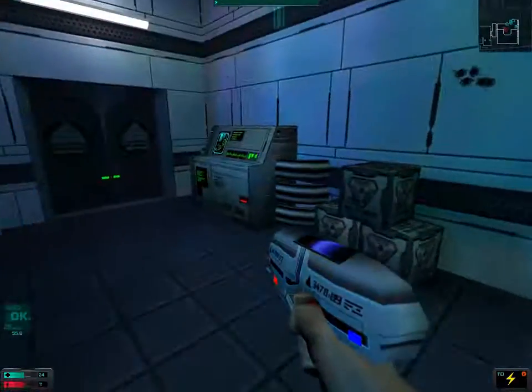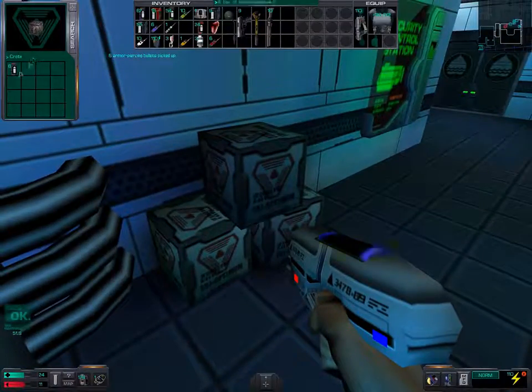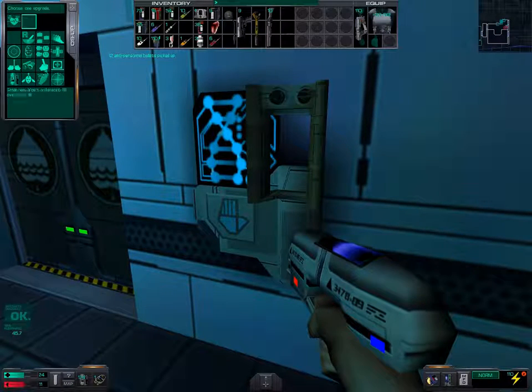Now we are on deck 3 and we should try to find a way to remove this biological material that's blocking the elevator, but before we do that, we shall choose an upgrade.